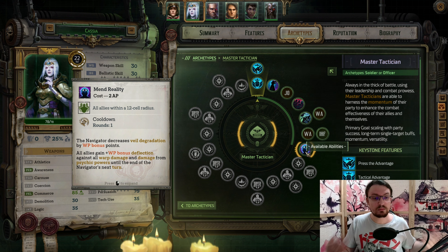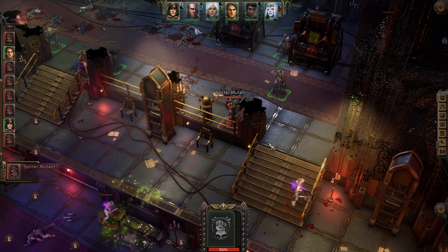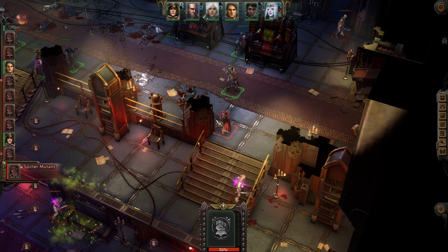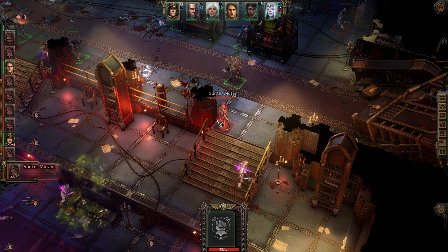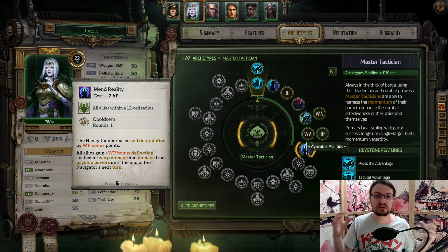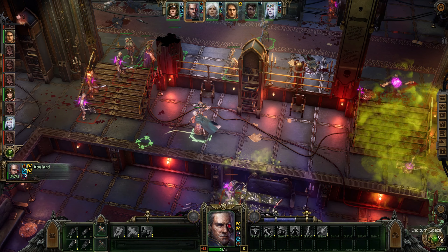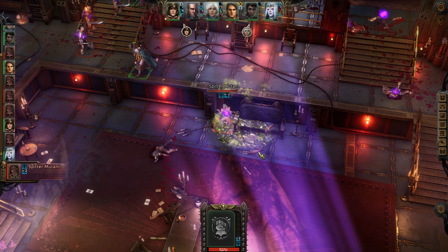And because of this ability, when we use it, all our Psykers and allies get a willpower bonus deflection against warp damage — 9 flat damage of warp damage is then gone. And from Psychic Powers as well: some Psychic Powers have guaranteed hits, so if one deals 10 damage and 14 damage to you, you can use this ability to make that 1 and 5. It is incredibly valuable, especially in the mid game where a lot of Nurgle casters are coming up with double attacks dealing 10-20 damage. With this one, we can prevent that from happening.